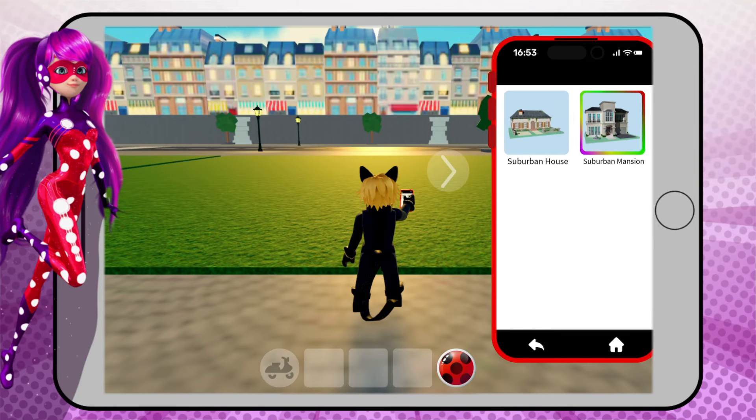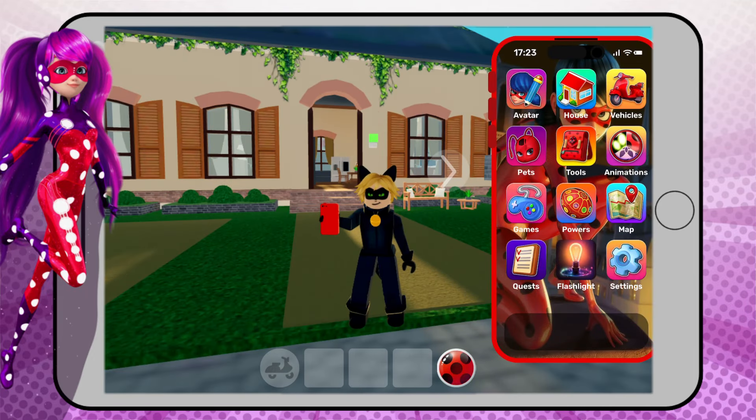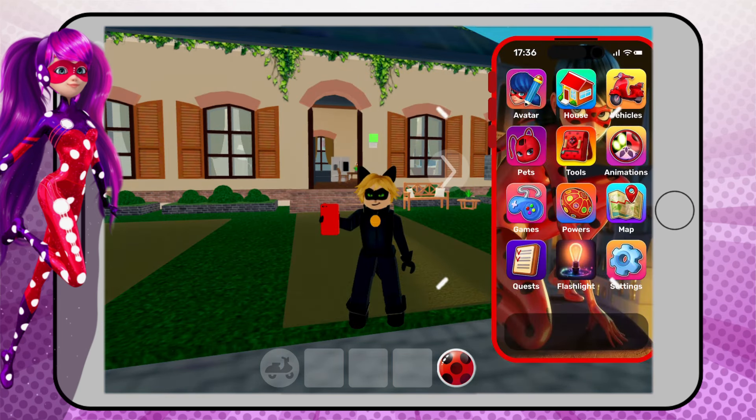You can select a suburban house or a suburban mansion if you have VIP. Select the house and there we've completed our second quest. Let's move on to our third one, which is win the bridge game.